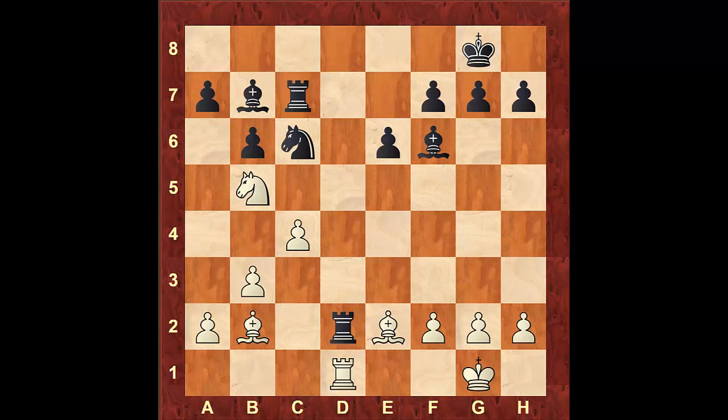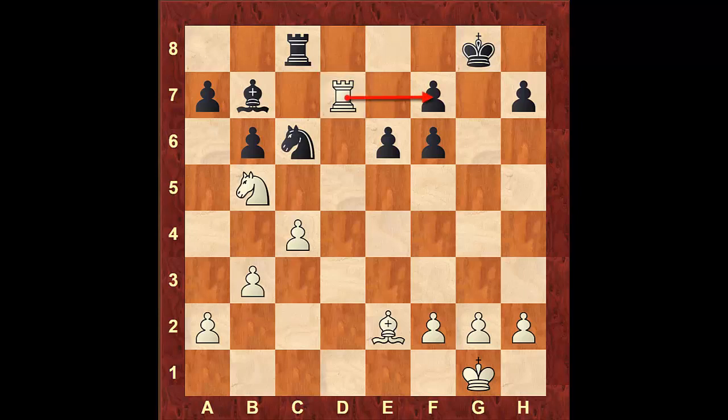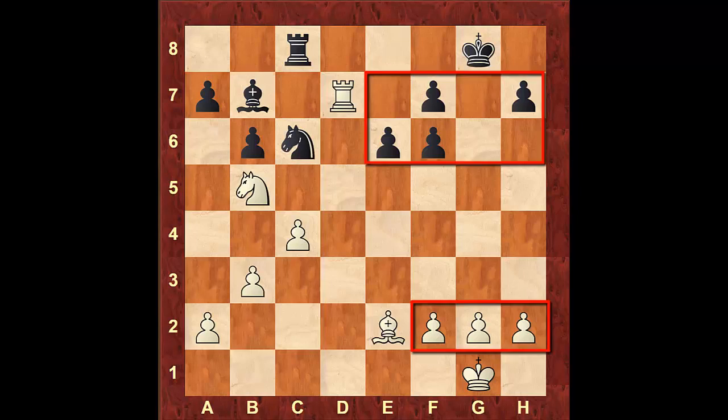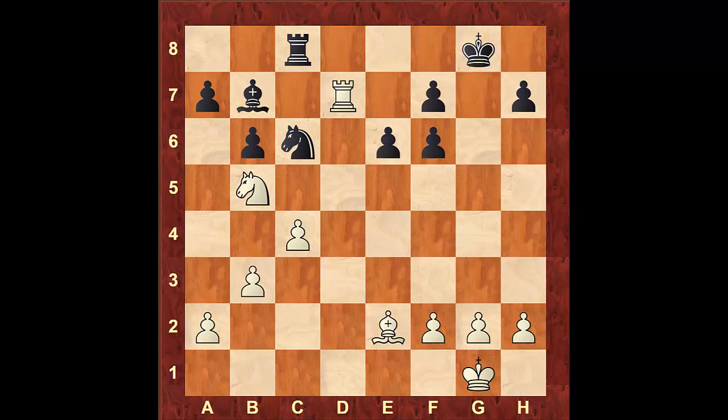So in the game, Rxd2 was played, from which white responded Rxd2, Rxc8, Bxf6, gxf6, and Rxd7. Suddenly black is completely lost. The Rxd7 eyes the pawn on f7, attacks the bishop on b7, and together with the knight also eyes the pawn on a7. White also has a queenside pawn majority, superior king structure, and with the active minor pieces, he will prove this is more than black can handle.